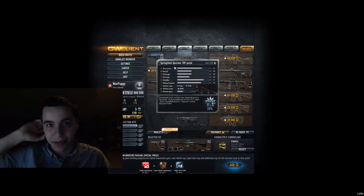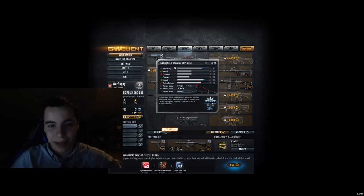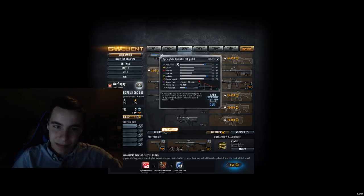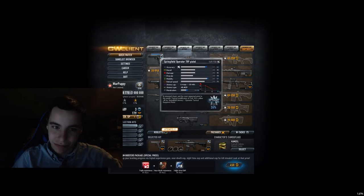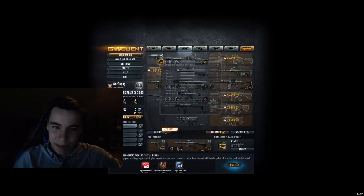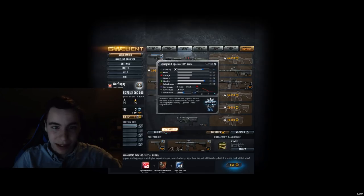Springfield Operator — this was my favorite pistol when I was a low level player. I'm going to put it in C tier. I think for a pistol it's a good pistol, especially if you're a low level and you don't want to get a GP pistol — I would definitely recommend getting this one.